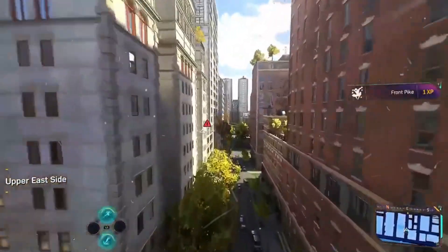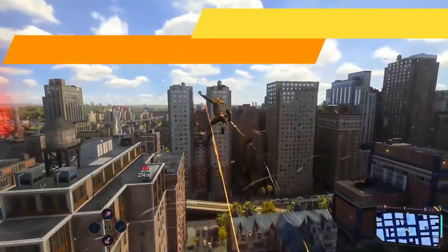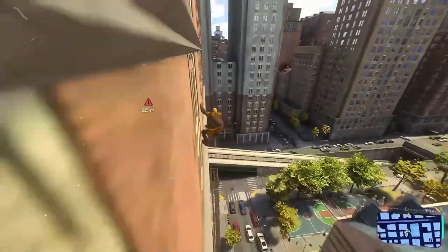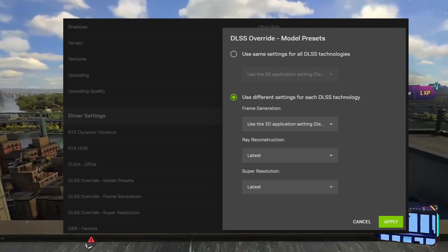Step number four is to enable DLSS in any game. Launch your desired game and open the Nvidia Control Panel. Under Manage 3D Settings, find the DLSS Override and enable it, then restart your game to apply the changes.